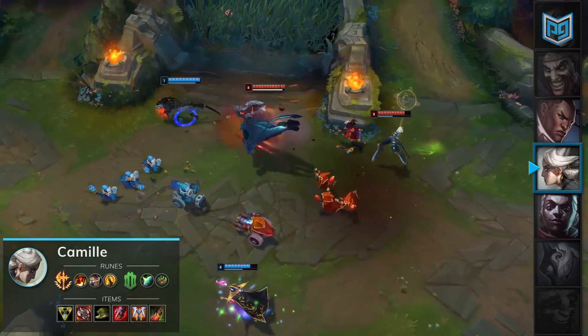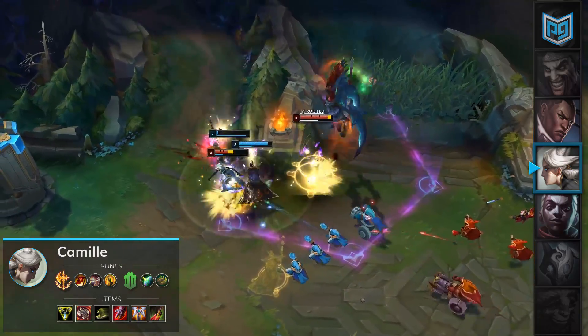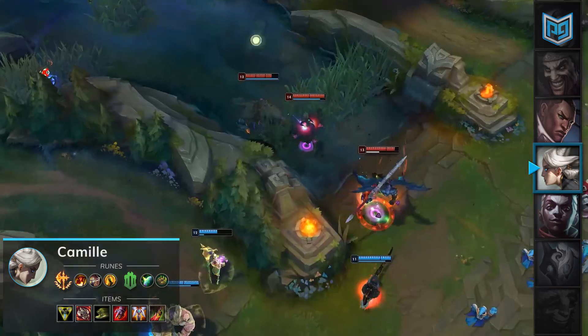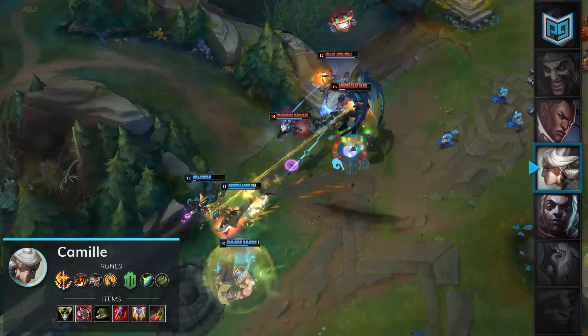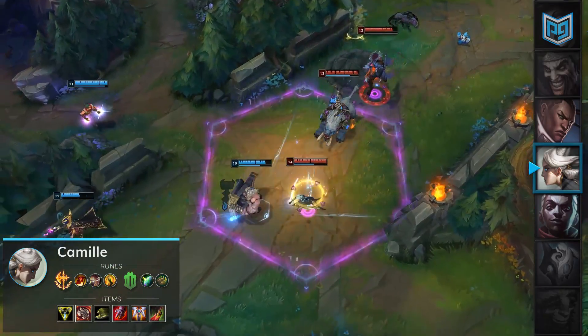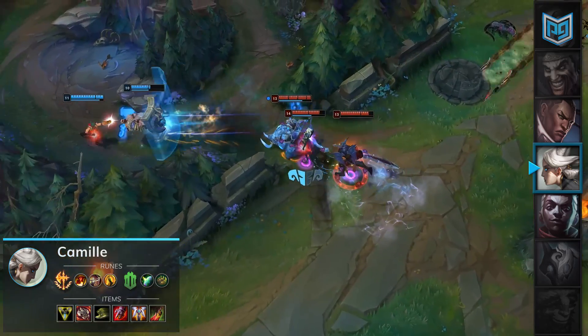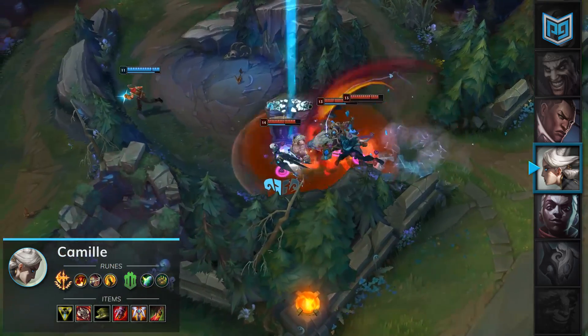Make sure to take advantage of Camille's strong skirmishing and teamfighting capabilities. She's able to briefly isolate her targets with her ultimate, making her dominant in disjointed fights or initiating on mispositioned priority targets such as an ADC. Just like many S-tier picks, both Camille and Ekko have excellent mid games. The advantage that they hold is that they have favorable matchups into assassins as well as tools to make plays elsewhere on the map.